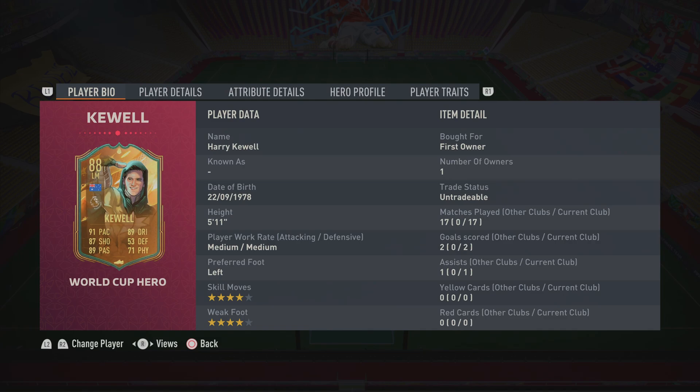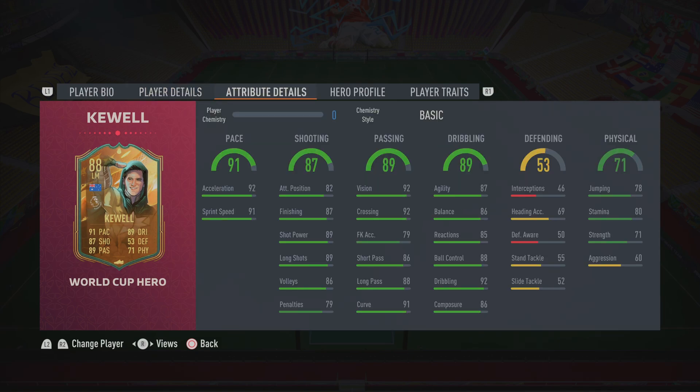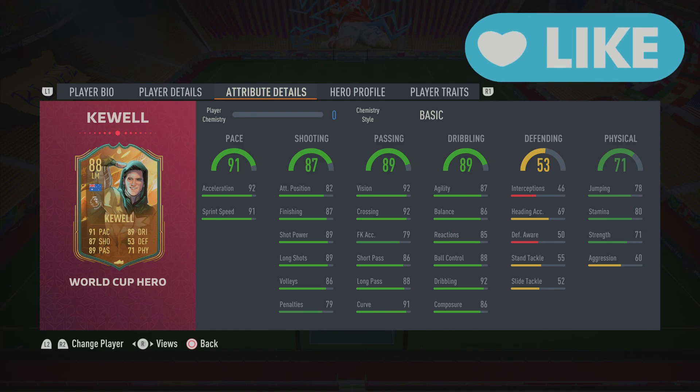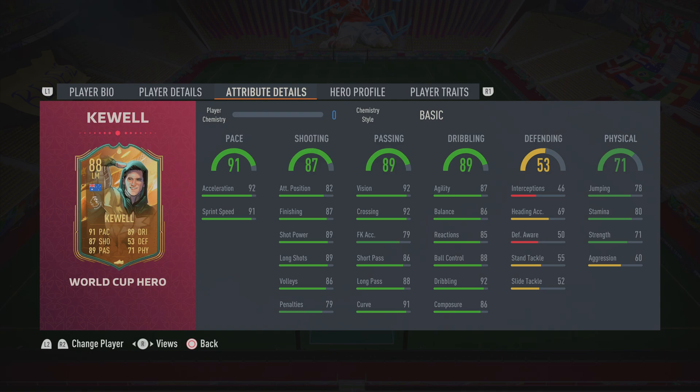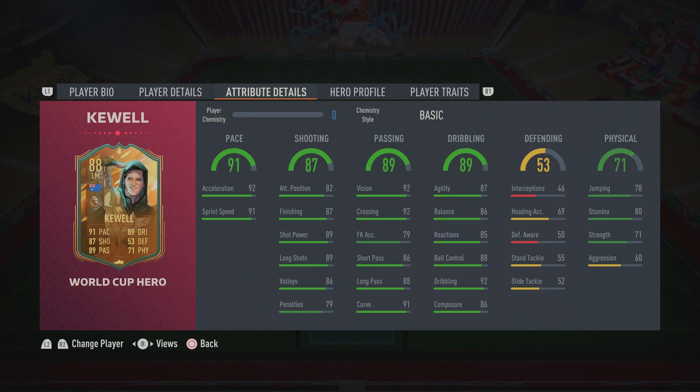He's got four-star four-star, five-four-eleven, medium-medium work rate. He can play CAM, center forward, and left wing. I've decided to play him at LM because that's the only place I could fit him into my team. Attribute-wise, this card looks very good on paper: 91 pace, 87 shooting, 89 passing, 89 dribbling, and 71 physical. It looks like a solid, well-rounded card on paper, though the physical lets him down — the 60 aggression and the tackling are horrendous — but overall solid stats, especially the pace.